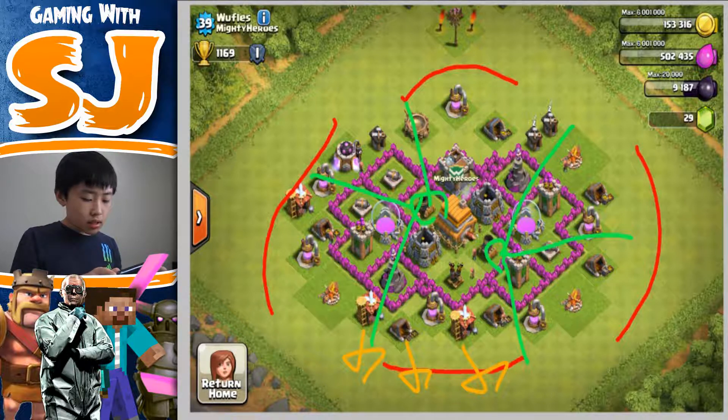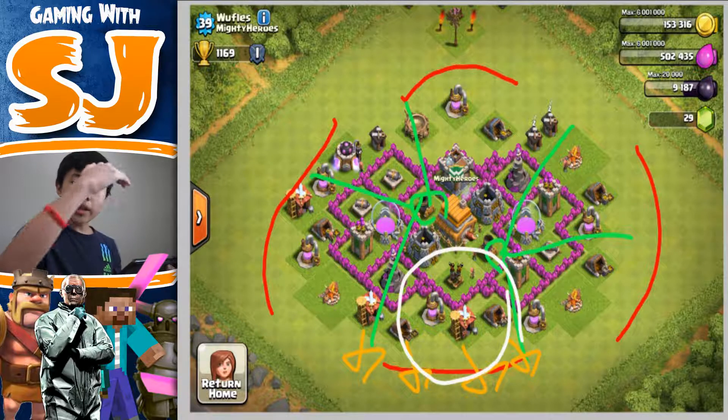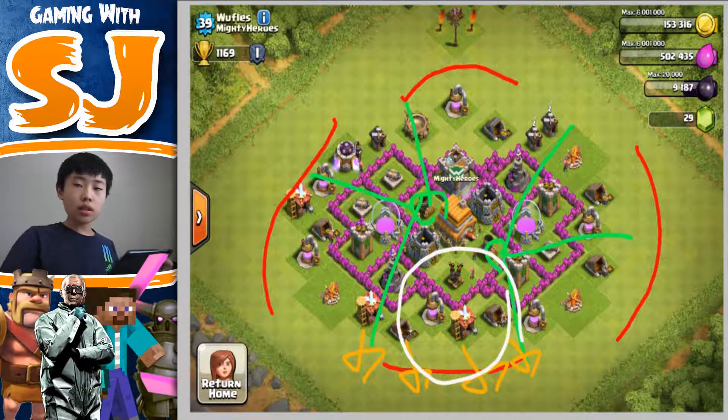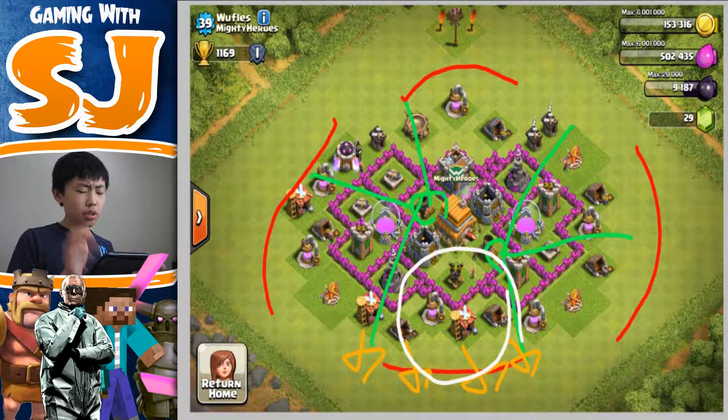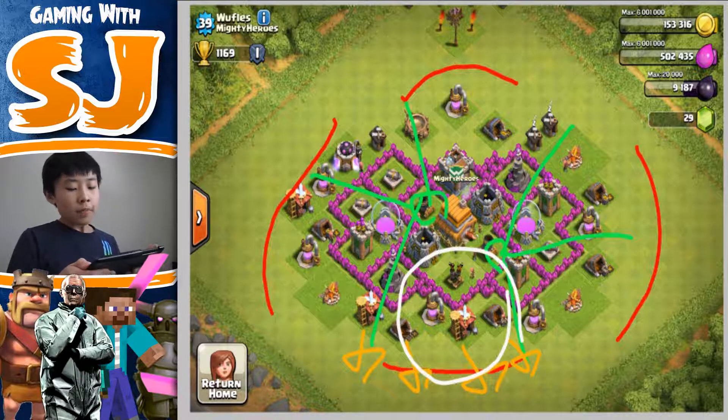What I would do is move these buildings here just one tile out, because your air defense right here has a big range — about out to here. If you move these buildings one tile out, people attacking with the bard strategy will be farther from your base, giving your archers time to take care of them. You definitely did a good job making a symmetrical base. Since you're trophy pushing, do not make a hybrid base — just trophy push hard or farm hard.